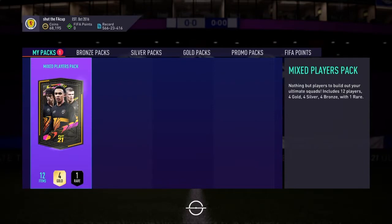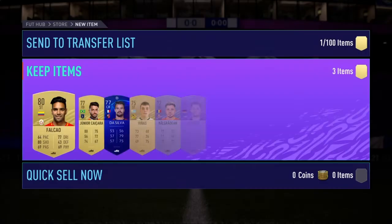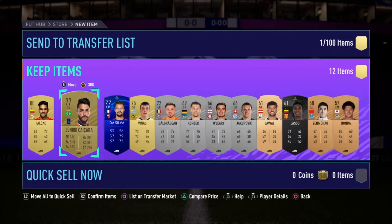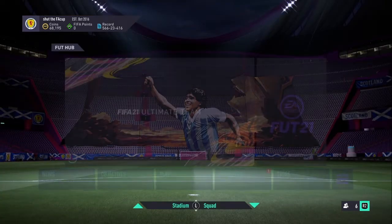Obviously it was a no-brainer to take him out of that bunch — Prime Guardiola, Prime Baggio, and Mid Puskas. What a player. Let's have a look at the prices: Guardiola's prime card was 386k, Baggio's prime card was 501k, and mid Puskas is 1.8 million coins.